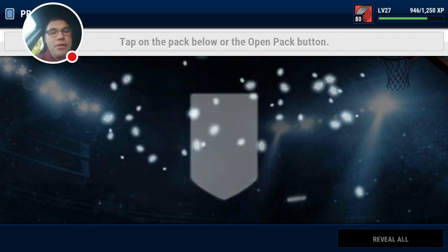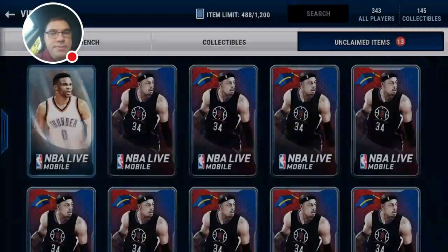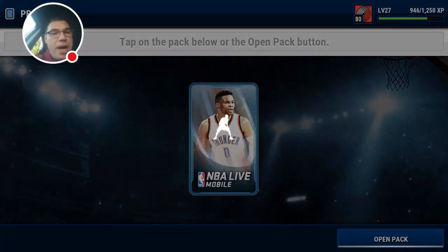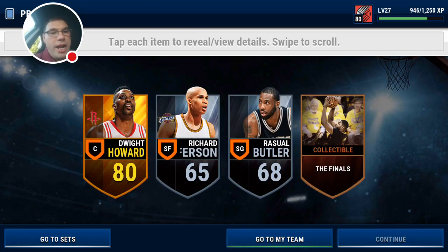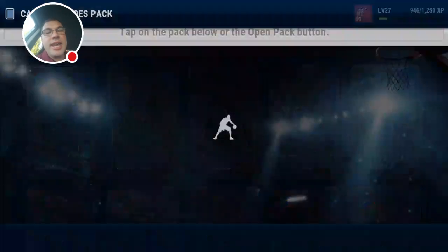A profitable pack — that's what it's all about. Two golds in that one including a Joakim Noah international card. Our last pro pack includes Dwight Howard once again. Decent, not great.